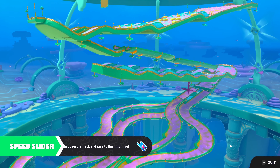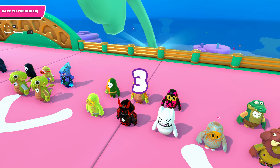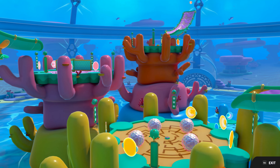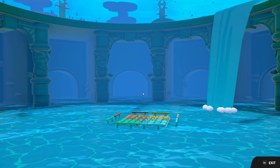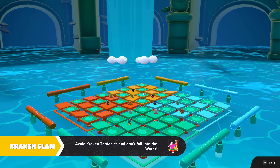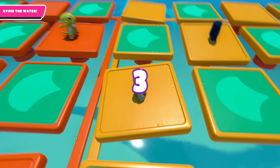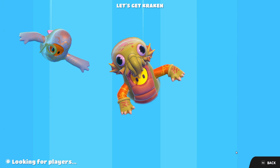Sunken Secrets is the title for season number 3 in Fall Guys. It's the 3rd big major game update since it went free-for-all mode earlier this year. Free-for-all mode means that Fall Guys rebooted itself and switched to free to play, with all seasons starting fresh from number 1. From this season title you could already guess it — it will be about a deep underwater beans adventure. Let's move on and see all the new changes.